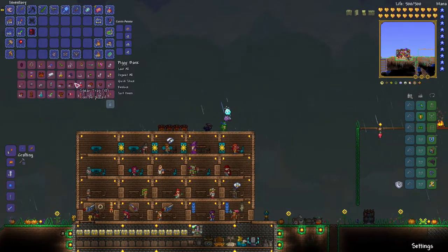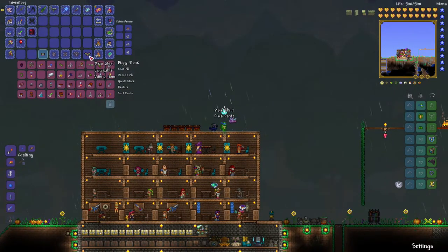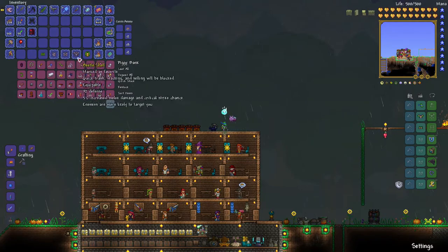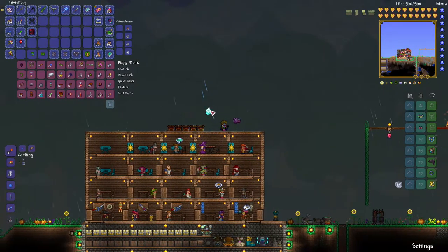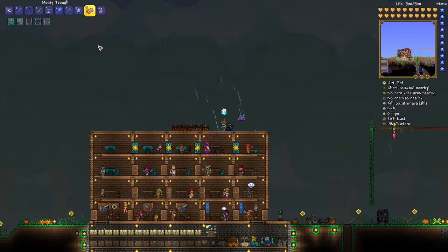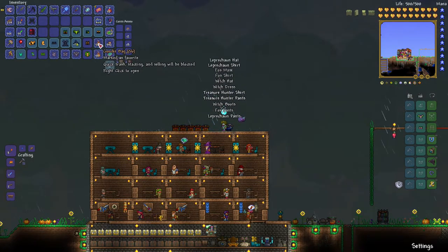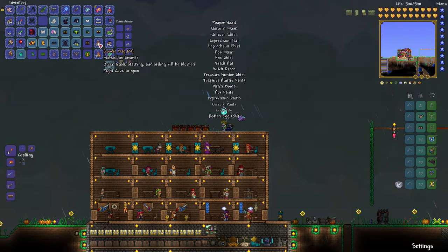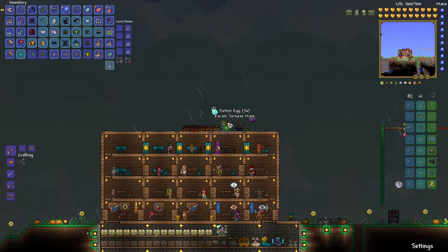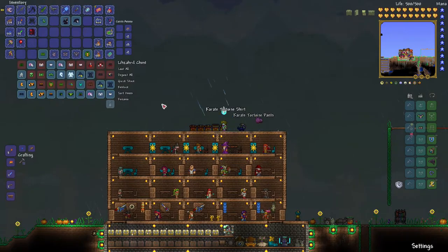It looks like I will definitely need more chests. What's this? Pixie - with a ninja turtle head. That's just weird looking. Treasure Hunter stuff again. Witch. I don't know how much more stuff I can get from these bags. I'm trying to show you guys everything that can come from these bags if I can get everything.